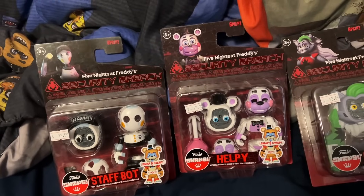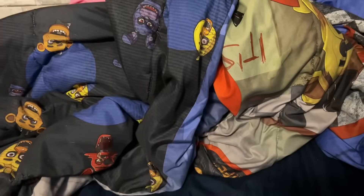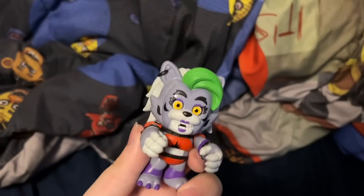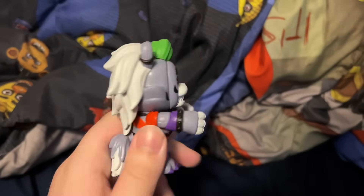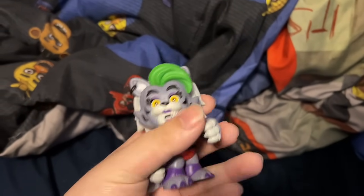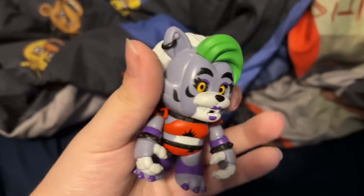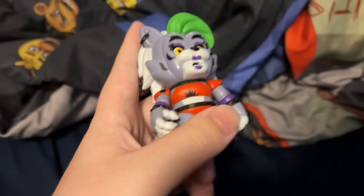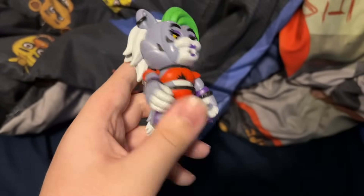Anyways, I'm gonna go into it real quick. I'll start off with none other than Roxanne. Here is the Roxanne Snap. The Security Breach wave of the Snaps definitely improved their molds — they look a lot more accurate, and the same can be said for Roxanne. I can't really see much wrong with this. I will say the black star here is kinda small, but the figure itself is still really good.